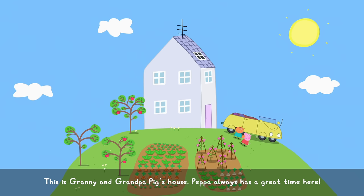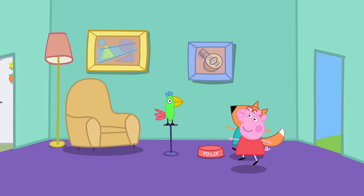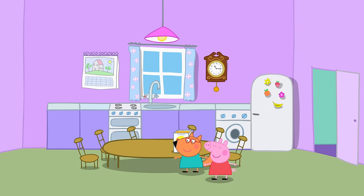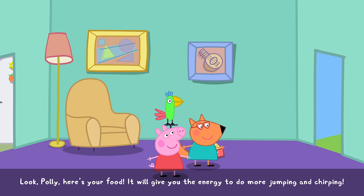Now we're actually going to go head inside the house. Here you'll find Polly the parrot — they'll imitate everything you do, but Polly is a little bit hungry. So we're going to go into the second room, which is the kitchen, grab the chicken feed, go back into the first room, and pour it into Polly's bowl. After the short dialogue, stand next to Polly and just jump a bit — this basically triggers the next section, which is when Granny Pig walks through the door.